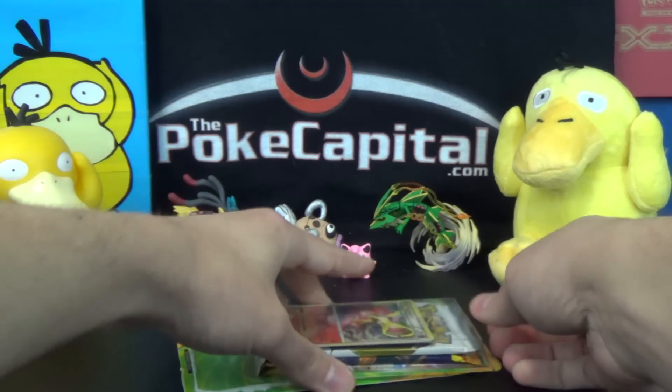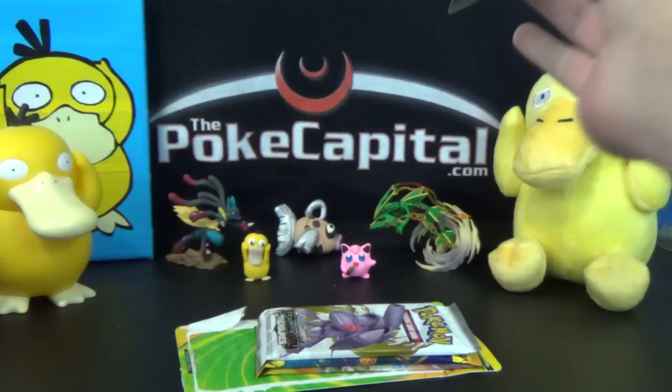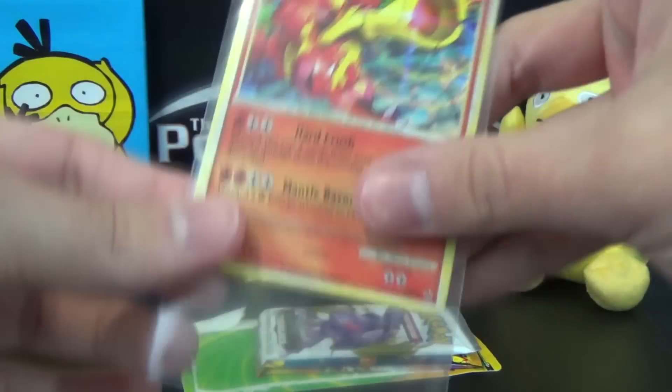It'll actually open really easily — let's just go like this. You won't be able to tell what sets there are yet, but first let's show you up close the featured card of this blister, which they vary a lot.